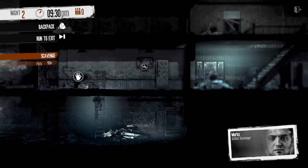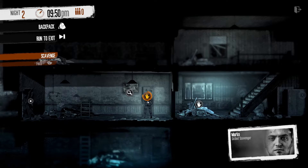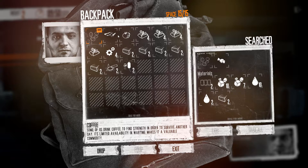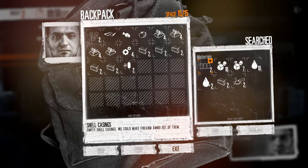Searching more — leftovers from class nine. There's still quite a lot of stuff here. Food — how did we not take that last night? Coffee — that's probably quite valuable actually. Gunpowder — I imagine we can't use that until we actually have a gun. Fertilizer — don't need that.